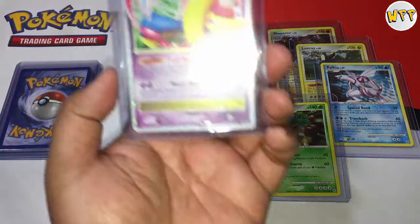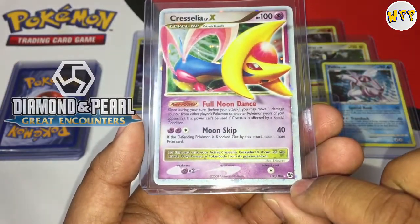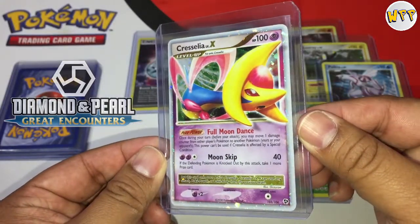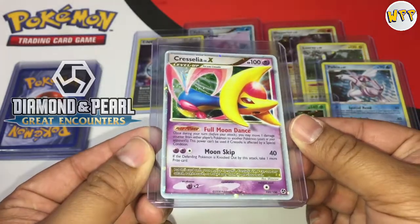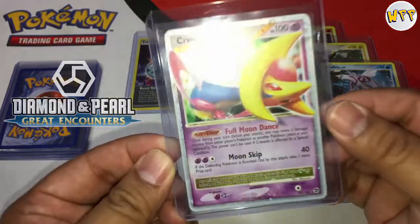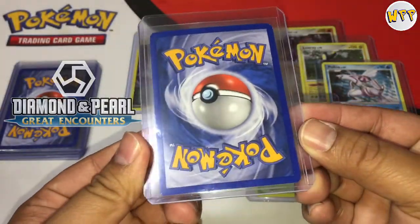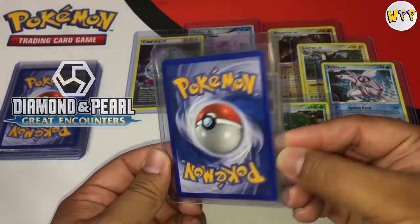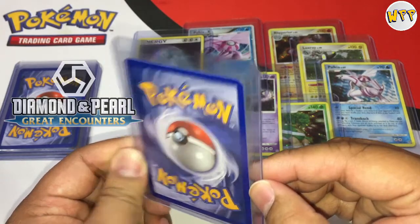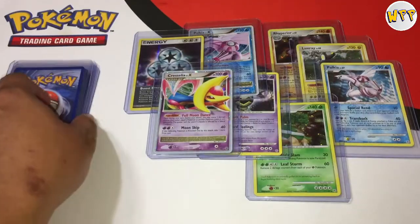Next card — Cresselia X. This is still a Diamond and Pearl set but it's a subset. Once again full holo all the way to the edge, really clean, no scratches. On the back side, very little whitening, centering is clean, a little speck but that could just be dust. Another card that needs to be graded.